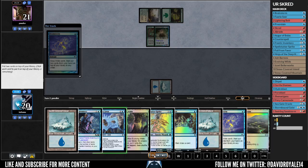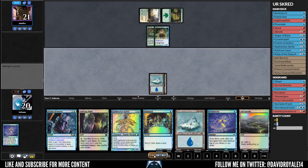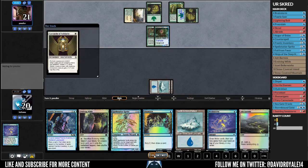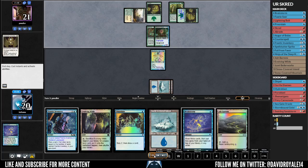I play Brainstorm and Fall from Favor is not something I'm happy to see because it's a non-efficient removal I'm not going to use. I need to be careful not to counter the wrong thing — for example, that's an easy target for Spellster, but the Cartouche of Solidarity I'm pretty happy to counter because it gives First Strike to the Slippery Buggles, and one way to lose this is to not be able to trade in battle against the Buggles.